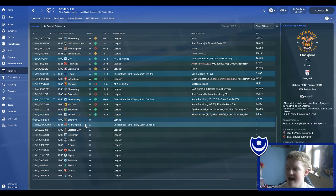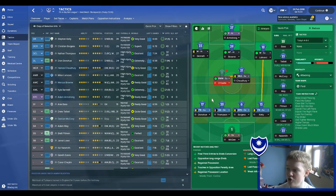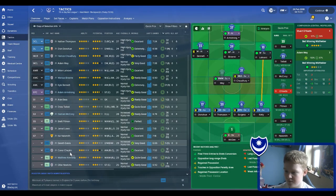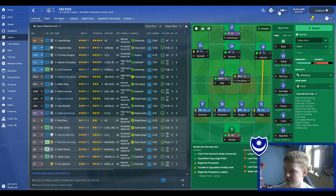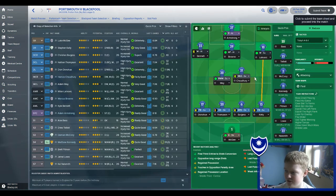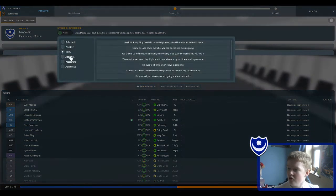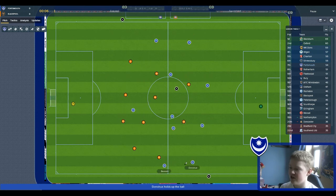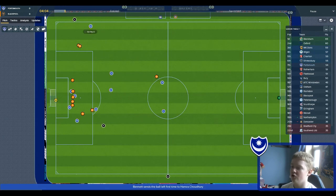So today we're going to play against Blackpool at home, and then Northampton away at the Sixfields Stadium for the semi-final of the Checkatrade Trophy. O'Keefe has got suspension as a result of too many yellow cards. I want to keep the team as similar as possible. If we can win today's game, there's a high chance we will move into the playoff places — hopefully either Charlton or Shrewsbury will drop points to help us do that.